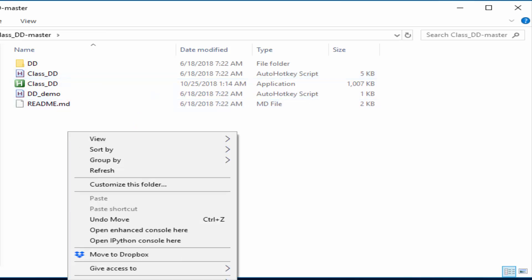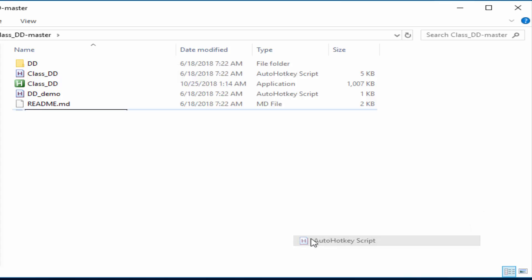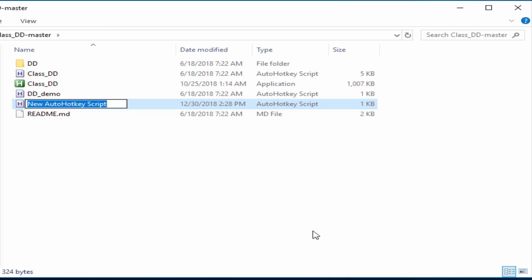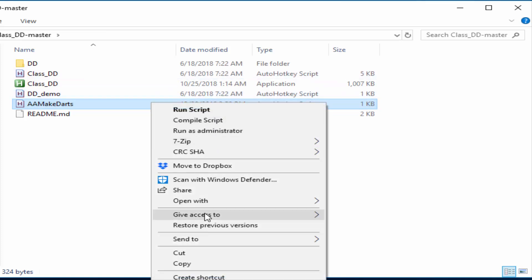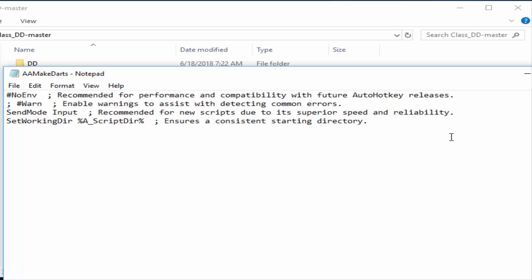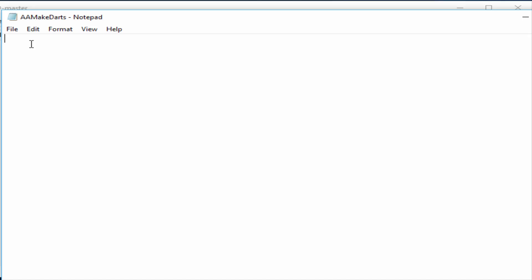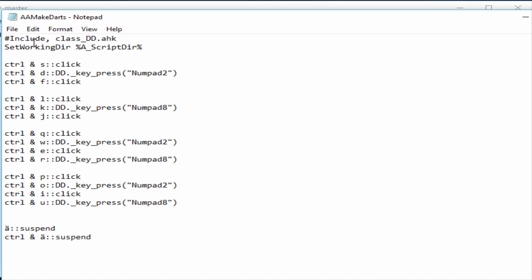Right-click inside the folder and choose 'New AutoHotkey Script.' I like to name my AHK scripts starting with 'AA' so they show up at the top of the task manager when I want to kill them. Let's call it 'AA make darts.' Then right-click the file, open it with Notepad, remove all the default content, and paste in the code from the description.